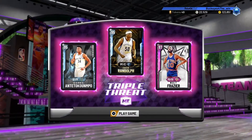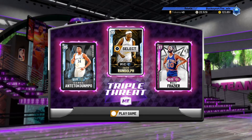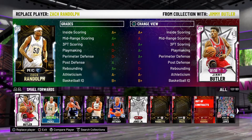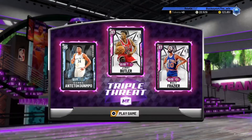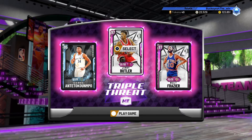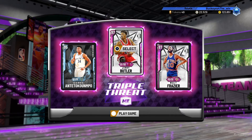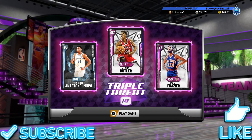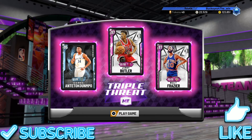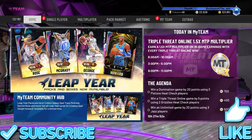Like I mentioned at the beginning of the video, right now in Triple Threat Online they have added to the boards a 95 overall Diamond Rex Chapman, who is a good shooter and super athletic — he has a 99 driving dunk and around 10 to 15 Hall of Fame badges, and you can earn him by playing Triple Threat Online. Be sure to do that, drop a like, subscribe to the channel if you're new, comment down below, and I'll see you guys later.